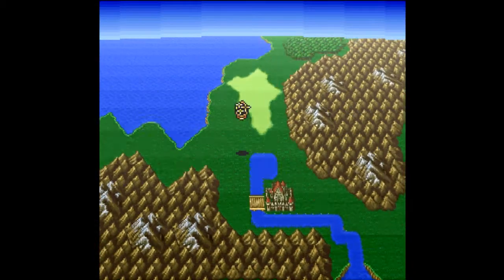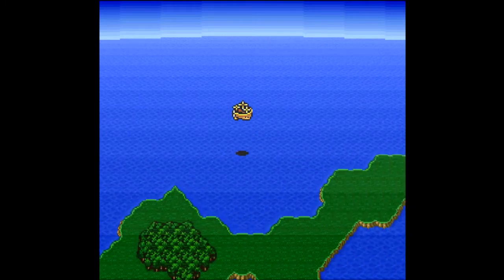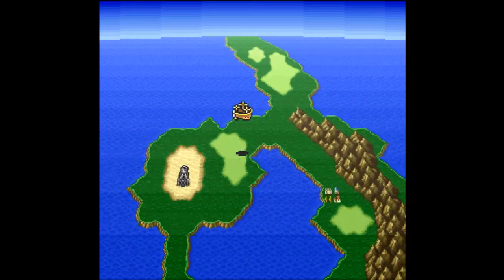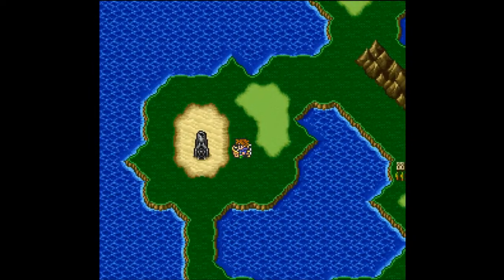Our next destination is the Fork Tower, which is northeast of the Sealed Castle over by Crescent Town. If you remember, this is Crescent Town - you'll notice that this little part of the map doesn't look like a crescent anymore. It's been filled in; the tower now resides here. So let's go ahead and head inside the tower.